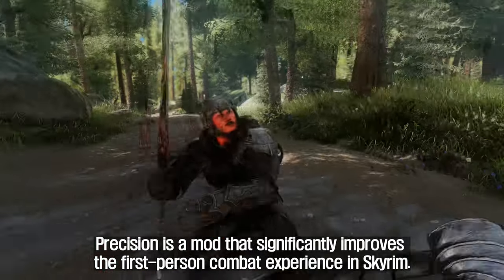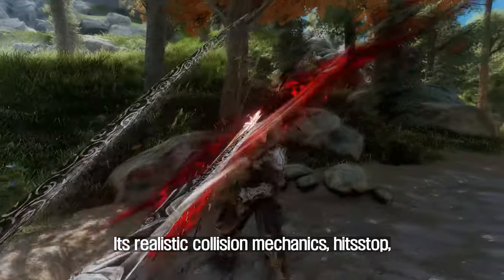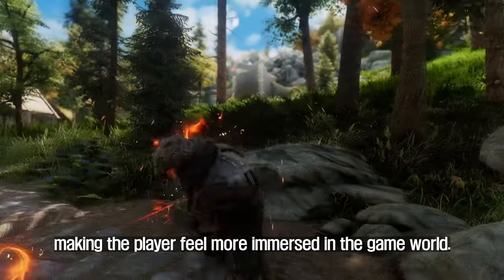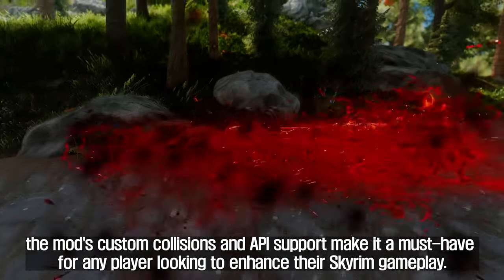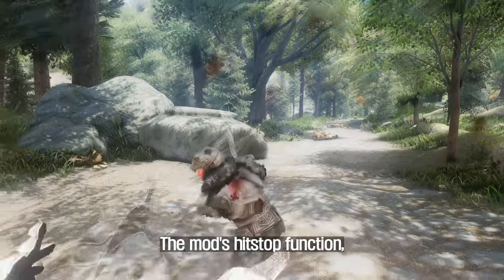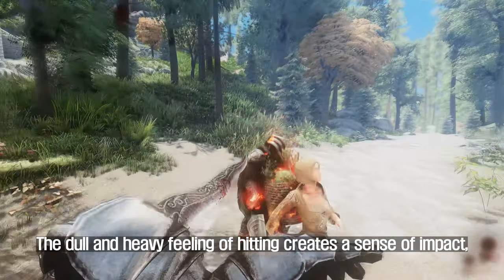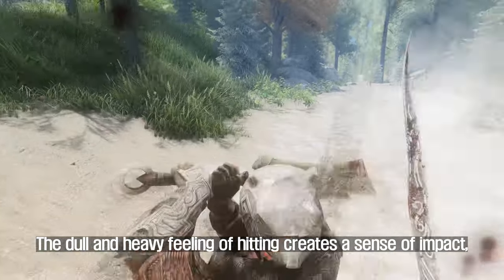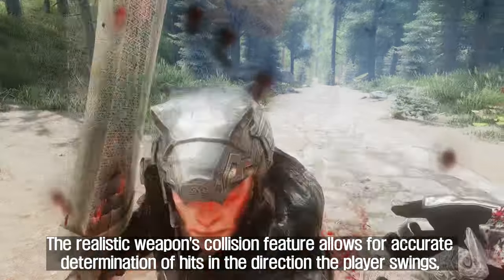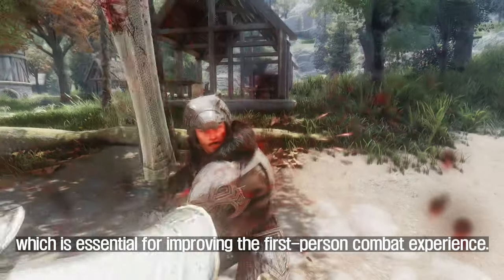Precision significantly improves the first-person combat experience in Skyrim. Its realistic collision mechanics, hit stop, and camera shake features add a sense of impact to melee combat, making the player feel more immersed in the game world. The mod's custom collisions and API support make it a must-have for any player looking to enhance their Skyrim gameplay. The hit stop function, when applied to a blunt weapon, provides a much more immersive combat experience — the dull and heavy feeling of hitting creates a sense of impact. The realistic weapon collision feature allows for accurate determination of hits in the direction the player swings, which is essential for improving the first-person combat experience.